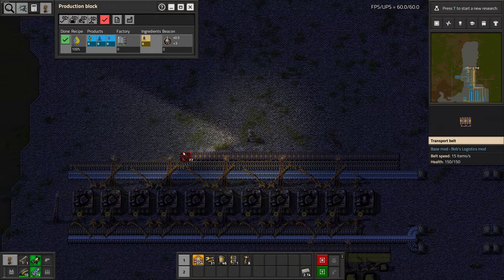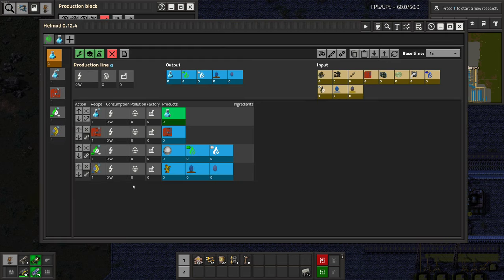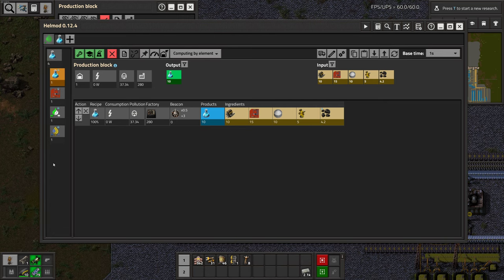The plan is to put the sulfur production right here. I just want to check if this requires as much of these inputs. I'm wondering if we should be merging the belts or anything like that.